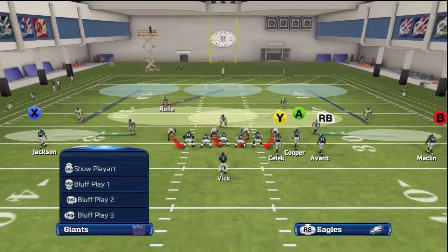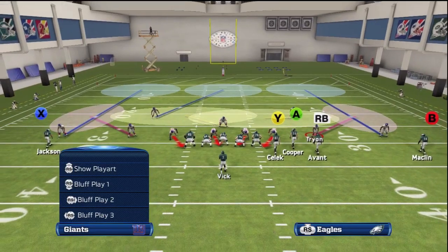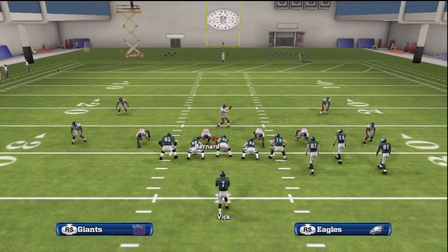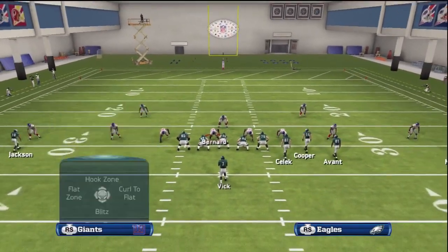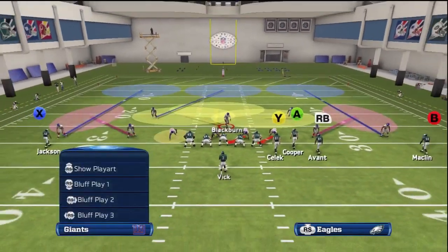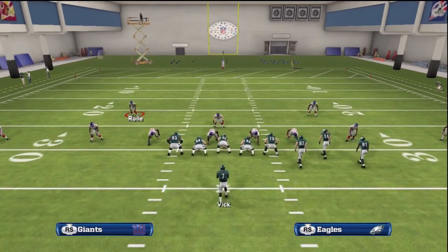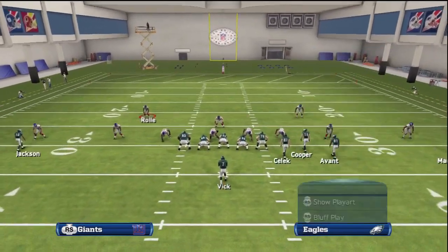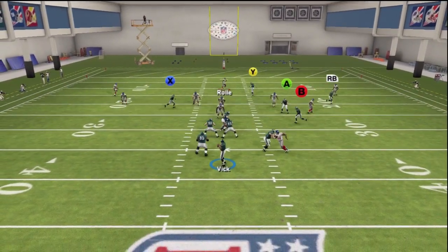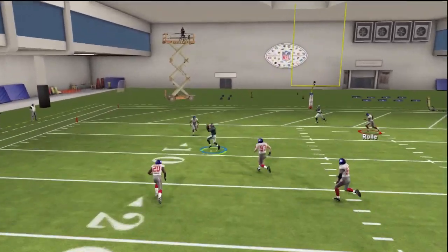Since I showed you how it works against man, I want to show you against a zone maximum coverage defense. Usually when you run a zone max defense you're going to want to send an extra blitzer, as a zone max defense tends to have a lot more receivers eventually get open. But for the purpose of the play, the drag route is the same — we're going to put him on a drag and playmaker him upfield. The difference here is we're going to wait for the receiver to clear the underneath zones before throwing the bullet pass either towards the left or to the right.